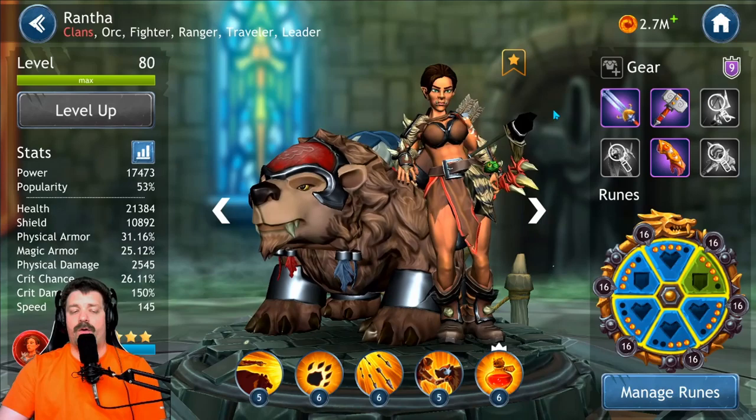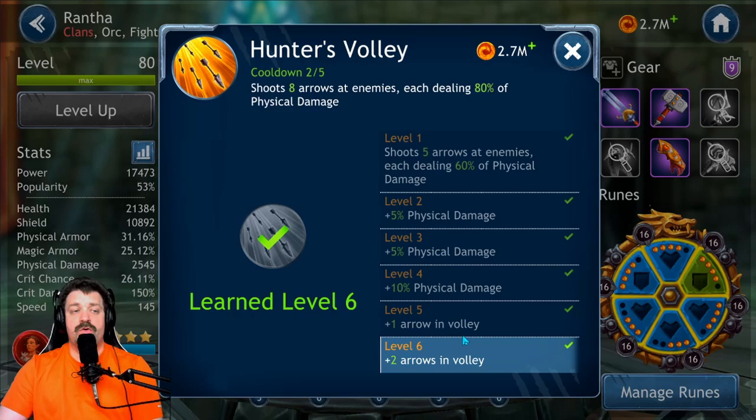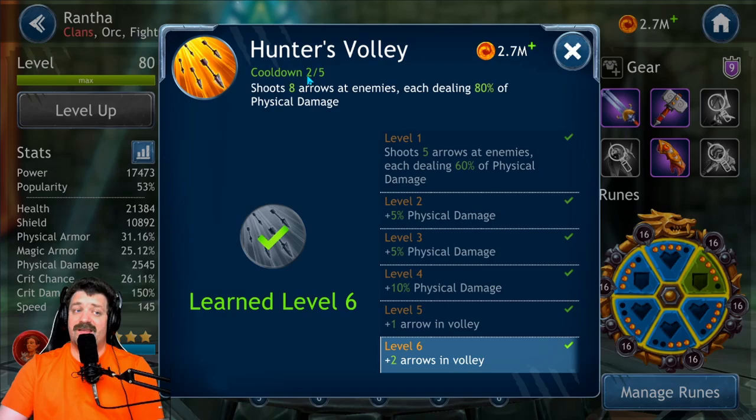So if you don't have Zero for that leadership, this is the best leader you're going to have — one of the best leaders without a single doubt. Now if you're going to use her as a damage dealer, the most important skill to level up is Hunter Volley: she shoots eight arrows at enemies. If you have a single target, all eight hit that target; if multi-target, they spread around, each dealing 80 percent of physical damage.